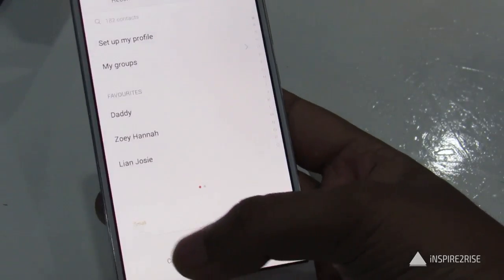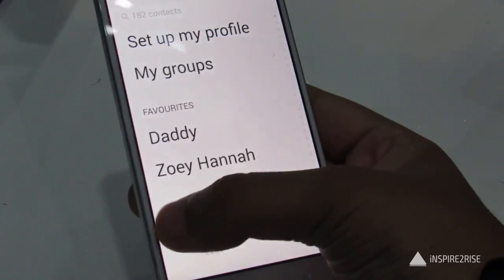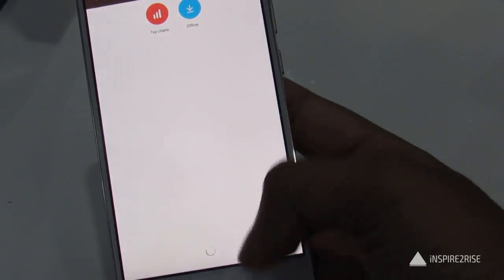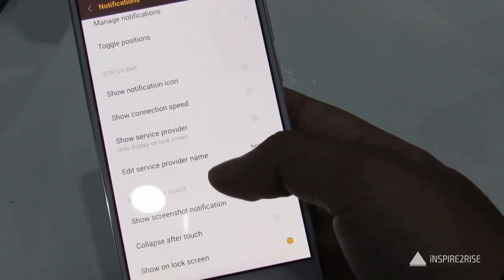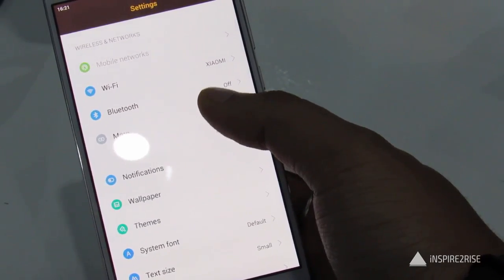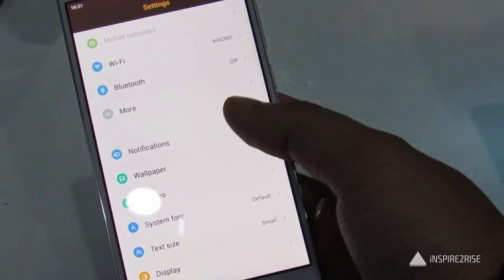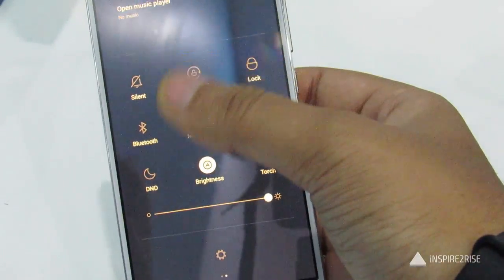The MIUI themes are all very different from before and a lot of custom themes have also been included. The ability to change your font sizes to extra extra large — XXL — has also been introduced, and it has been done in a very nice manner so that it does not break the whole layout or hamper usability. The theme pre-installed on the Mi 4 we have is the High Life theme.